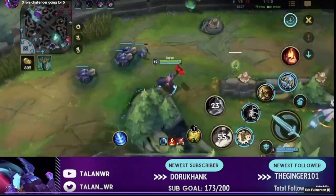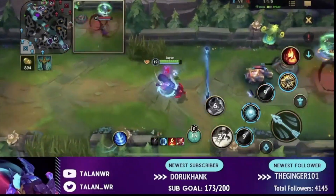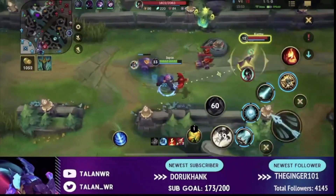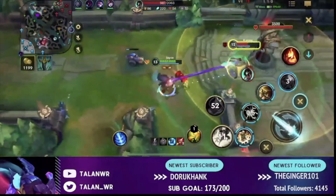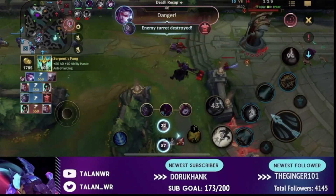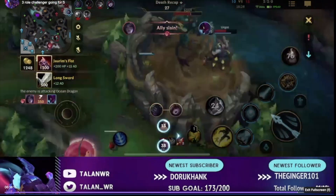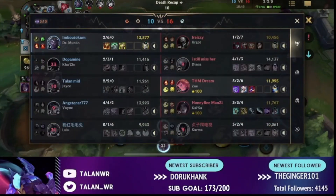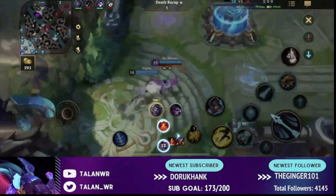Even though we're behind significantly in this game, we create plays on the side lane, draw out the game for our scaling Vayne and Lulu to get online. When dragon spawns on the bottom side, I go to the top side and split push. Kaisa and Karma can't clear my minion wave when I have Hallbreaker up. I draw multiple people there while my team goes for dragon, and Mundo split pushes the other side. We trade one for one, allow our carries to scale, and Mundo ends up taking multiple inhibitors — just drawing the game out and preventing Baron or a clean win condition.